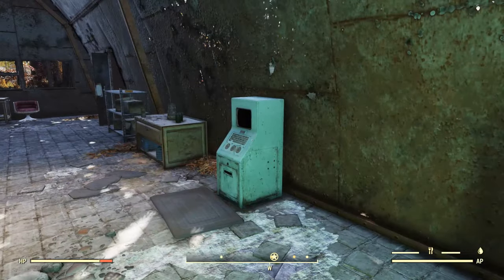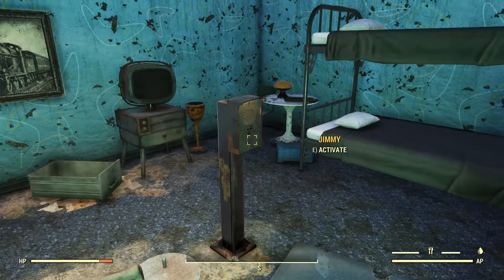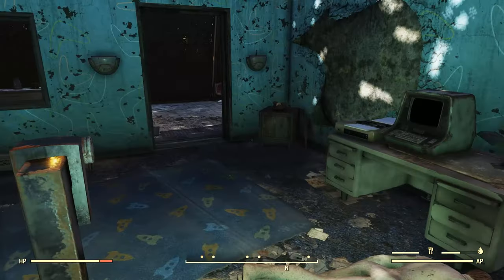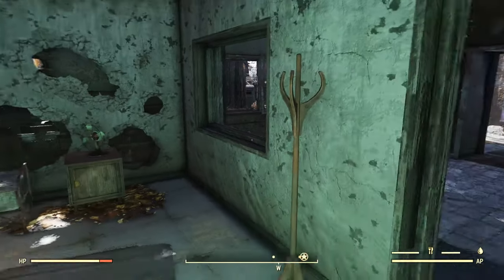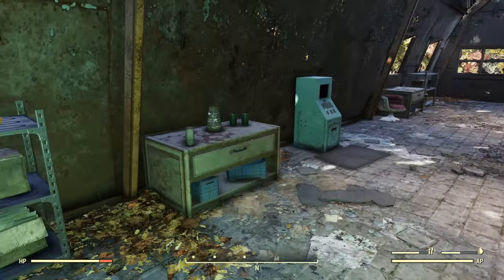Coming through here — terminals also completely connected to the quest. There is some minor junk you can find, like the TV dinner tray and that watch right there. And then if you come through here, one final room — just some junk on the walls. Some ammo right there. Some water and a pitcher.